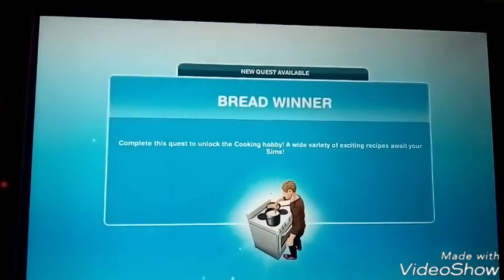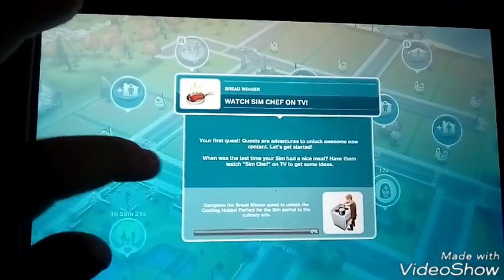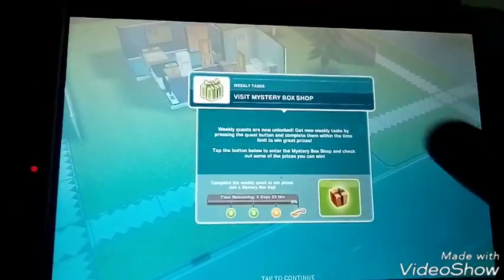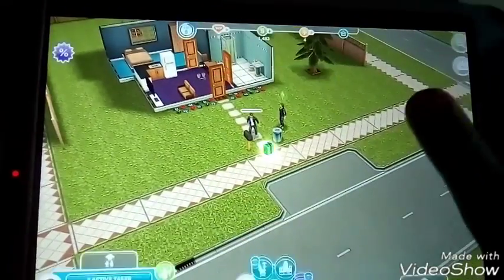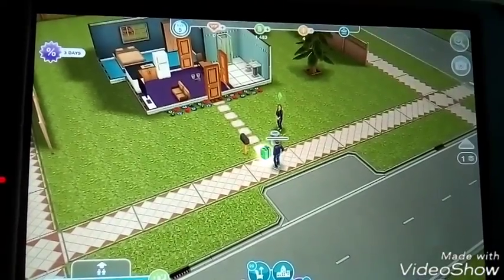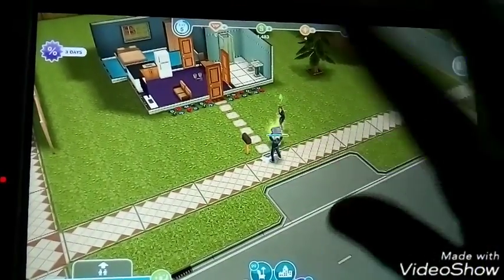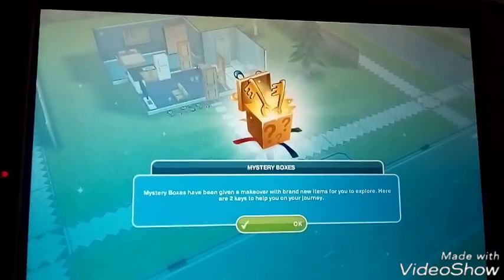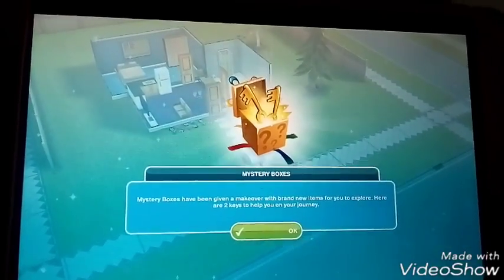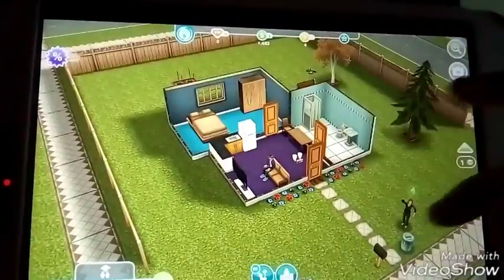Breadwinner — complete this quest and unlock the cooking hobby, a wide variety of exciting recipes. So let's go on to mine and get the sims to come. Oh, what's this? A mystery box — opening a gift! Mystery boxes have been given a makeover with brand new items for you to explore. Here are two keys to help you on your journey. I think we should wait till we get another key.